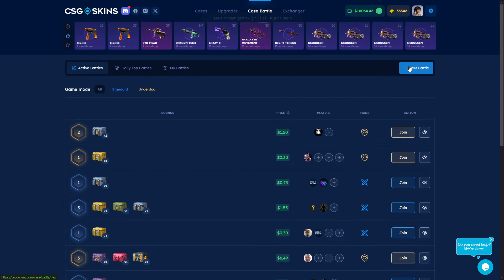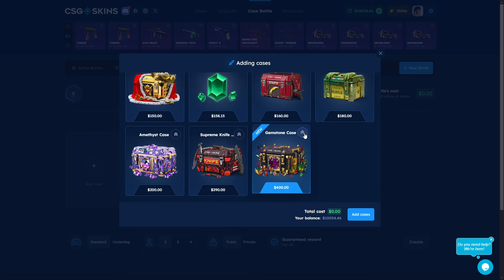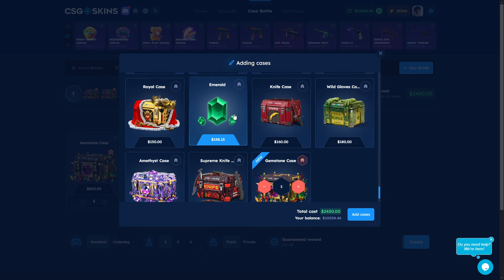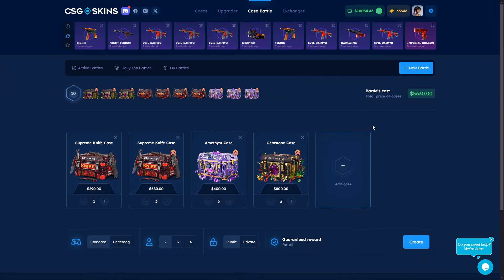I'm going in here and we can add super boost this gemstone case and super boost it. I can add it like three times and boost like this — add three times with a five thousand dollar case battle. It's insane.